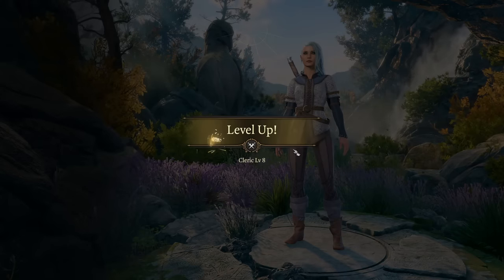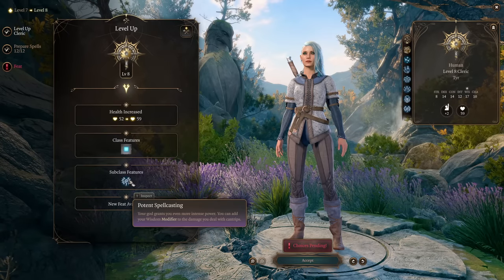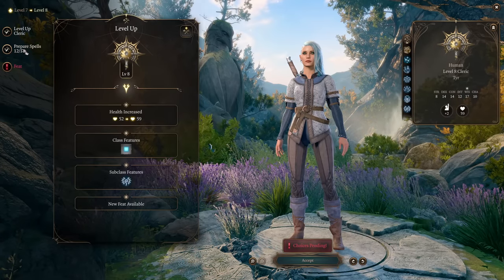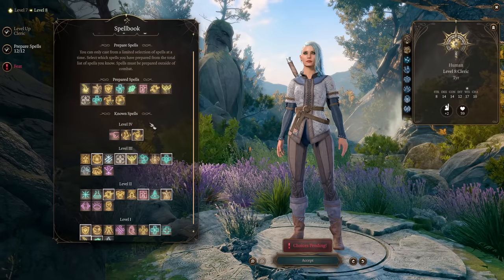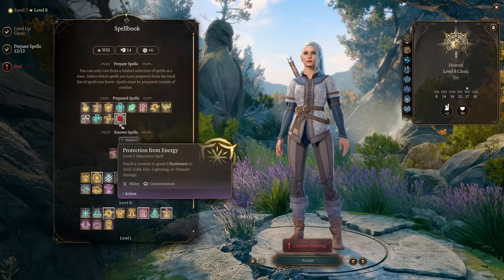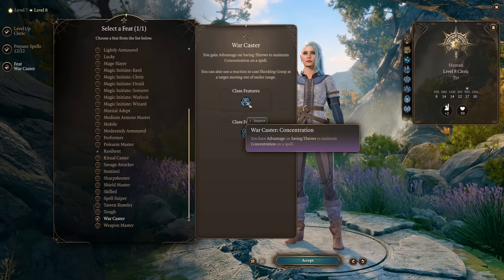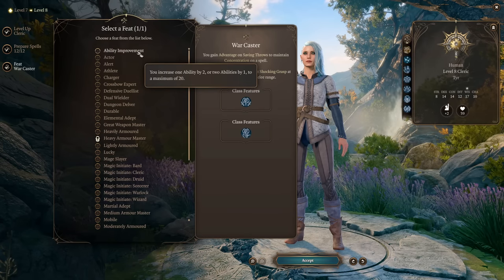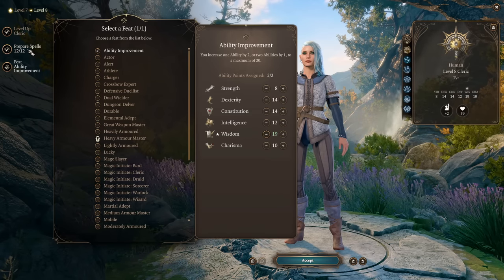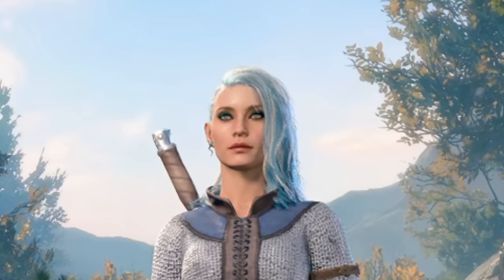Level 8 gives our subclass feature: Potent Spellcasting. Our God grants us even more intense power — we can now add our Wisdom modifier to damage dealt with cantrips. By level 8 your old cantrips are laughable spells on their own, but now they become much stronger. If you picked Resilient and it works, it's nice to grab Warcaster now to better maintain concentration. Or use the Ability Improvement to put everything into Wisdom — if everything works correctly you should have 20 Wisdom, giving a +5 bonus to all cantrip damage from this subclass feature.